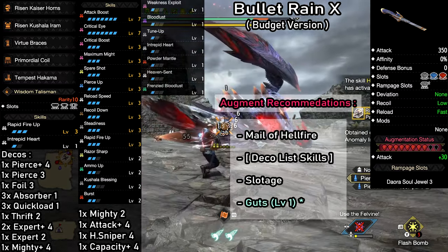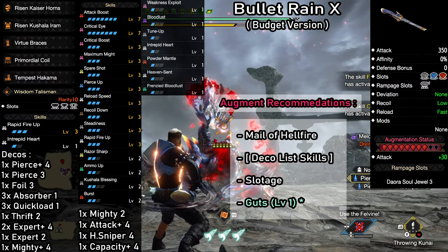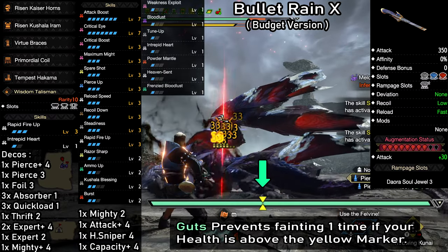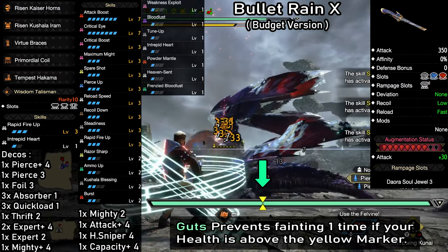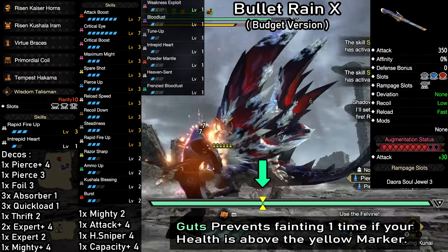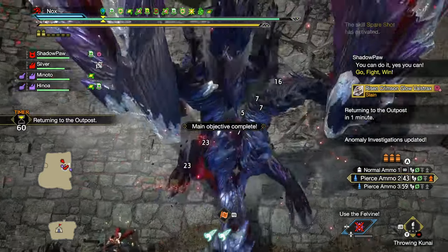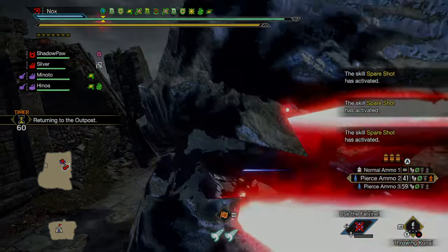The augment recommendations are of course what we saw in the augment section of the video. But there is one additional skill I can highly recommend for ranged weapons, and that is having one level of Guts. It's a very valuable skill if you're having trouble with any certain fight — it has the same effect as Moxie and can save you from a fatal attack once. And even if you do faint, the skill is reset when you get sent back to camp, which means once you restart from camp, the skill can save you once again. There's also a crazy strong spread LBG build coming soon, so make sure you stay tuned for that. As always, take it easy and I'll see you in the next one.